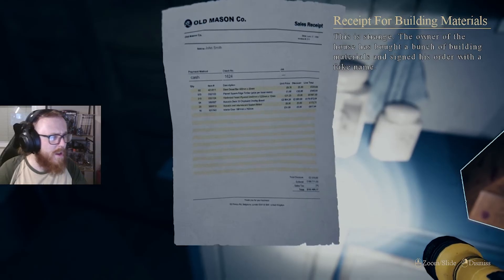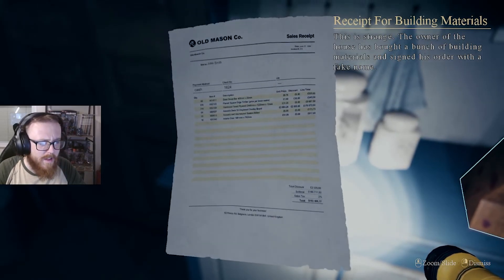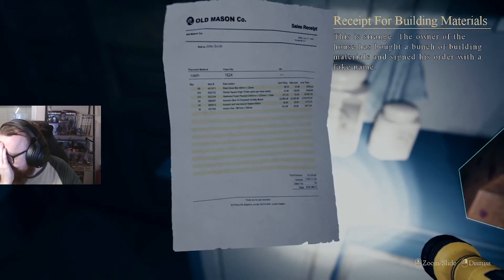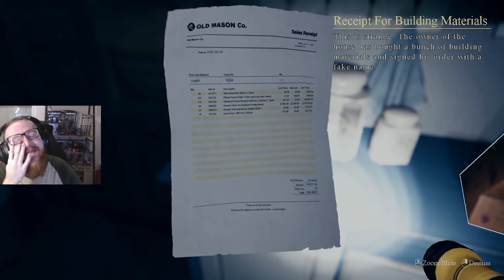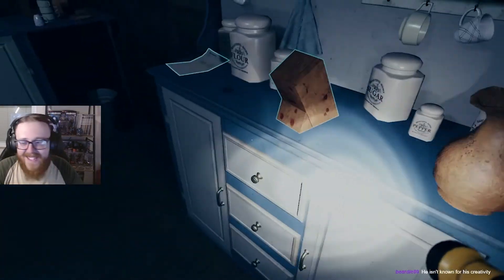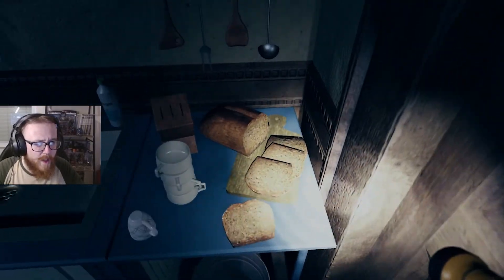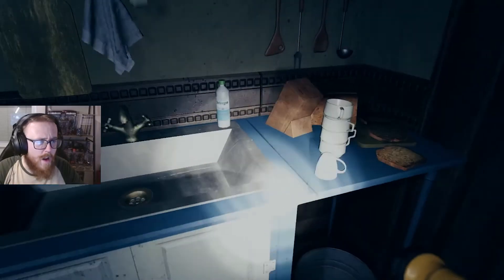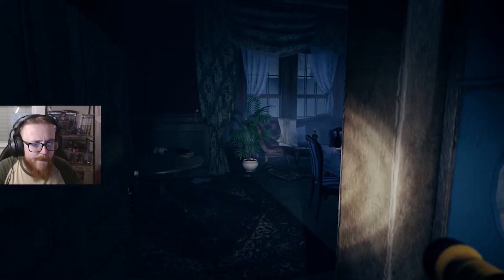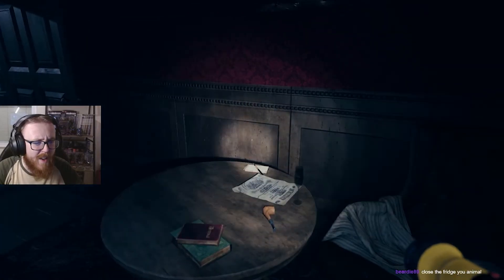The knife stand is covered in stains. Oh my god. Who made this game? It's covered in stains? Well, no shit. Blood. This is strange. We got some lore — the owner of the house bought a bunch of building materials and signed the order with a fake name: John Smith. Oh, there's fresh bread here. It's not moldy. They haven't been out of the house that long. This is kind of giving me Layers of Fear vibes, for some reason.